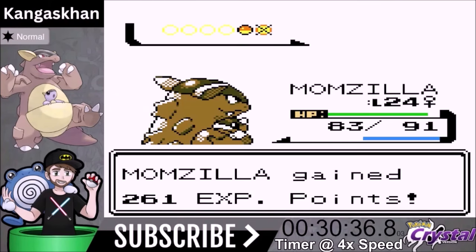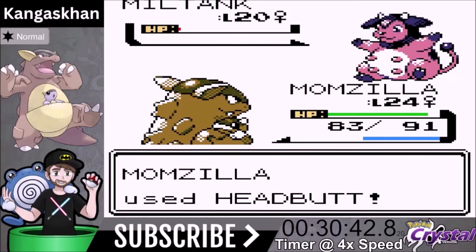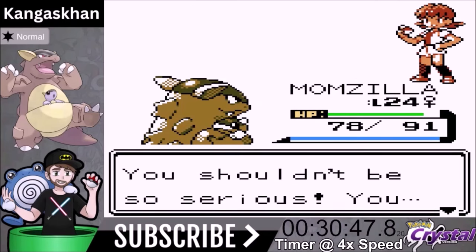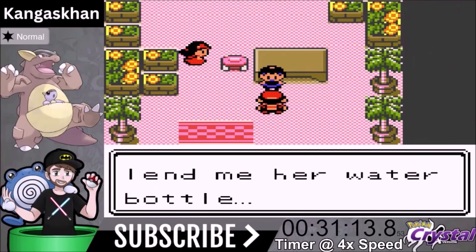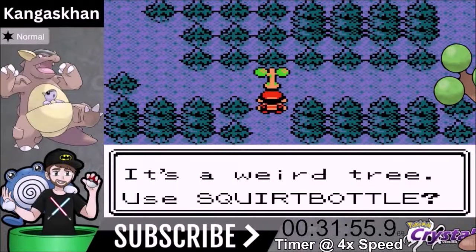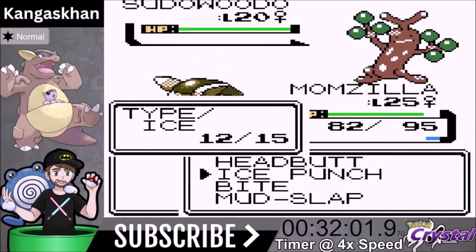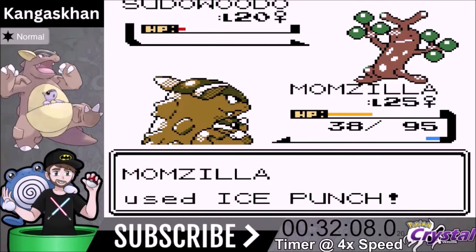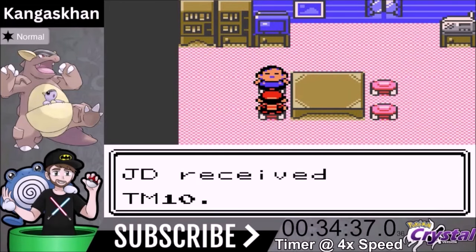Whitney's Gym is going to be a cakewalk. We are Normal type so there's no type disadvantage, and we just have great moves. We did a whole bunch of errands and fought a couple extra trainers, so we got to level 24. We basically obliterate Whitney — took almost no damage. Once we beat Whitney, we talk to a girl who gives us the Squirt Bottle. We use it on the Sudowoodo and obliterate it using Ice Punch — a three-shot — and we get the win. Then we get Hidden Power.